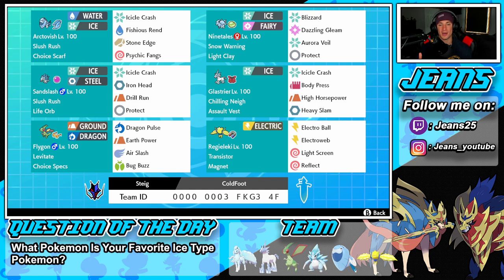The final Pokemon is Regieleki. Love this Pokemon — Transistor as its ability, Magnet as item to make Electric moves do more damage. We've got Electro Ball, E-Web for speed control, and two screens with Light Screen and Reflect. The rental code is at the bottom of the screen — let's get after it.